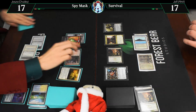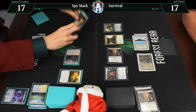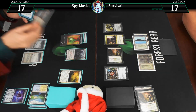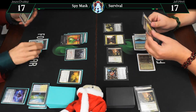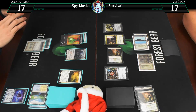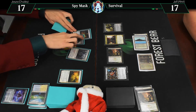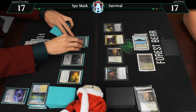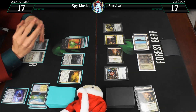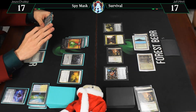End of turn, 2 mana. Here is a Spy Kit — it's a Sigarda's Aid. We'll attach it to Germ, I think. Untap, draw. So now Germ is everything in the world — all non-legendaries. It's not a Leovold, but it is a Deathrite Shaman, and a Vengevine, and a Collector Ouphe. It also gets plus one, plus one. It's a Goblin Ringleader, it's a Mere Servitor, it's a Spark Double, it's a Polyraptor — it's just all the things. But only a name.